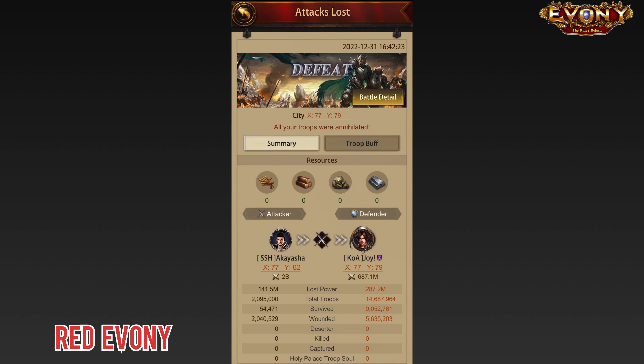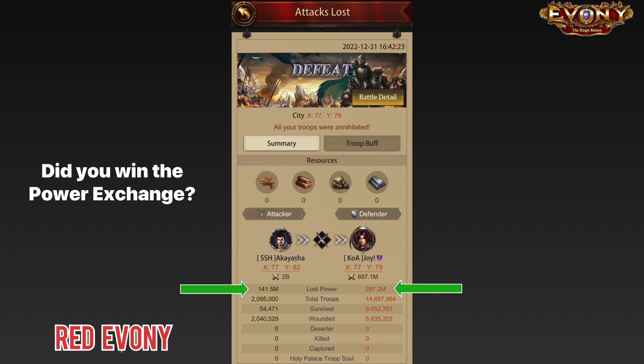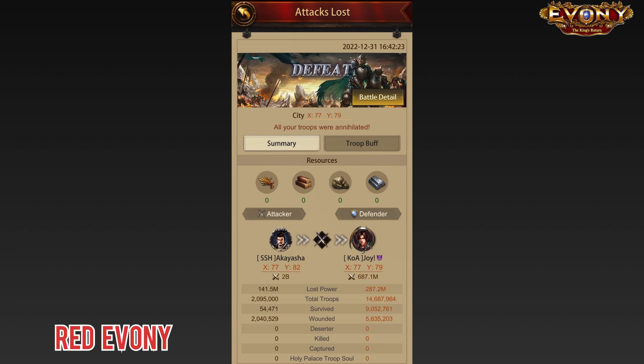Here is another report, and in this case I'm on the attacking side. We take note of the powers — when we started, I was at 2 billion and the person I'm attacking is just under 700 million. We look at the power loss — the important thing here is: did you win the power exchange or did you lose the power exchange? In this situation I lost the attack, but I won the power exchange. Next, we look at the total amount of troops, and when I look at the troop count with the person's power, I get the idea that there were quite a decent amount of high level troops in this person's keep.